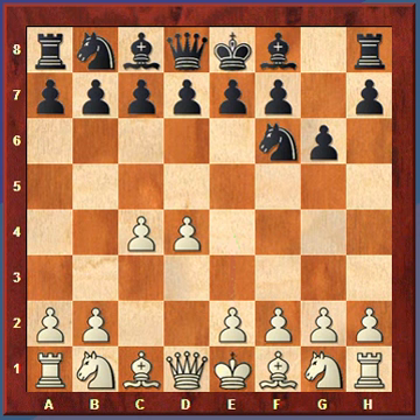But in the Fianchetto variation, White plans on developing the bishop to g2 after making the move g3. This will lend support to the defense of the king and also help control these squares, especially the two central squares e4 and d5. So it's a strategically different type of game with a different nature than the other variations we've looked at.